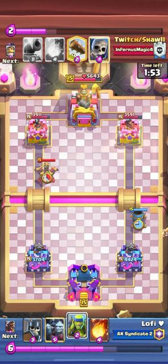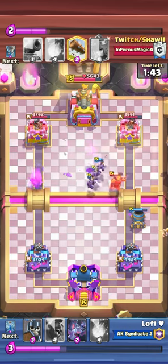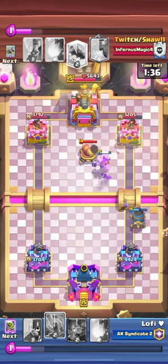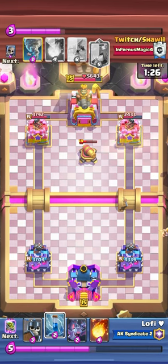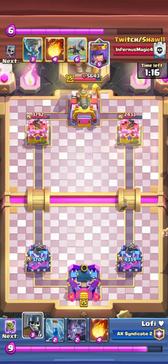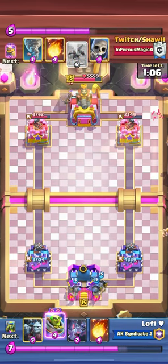We both played xbow and mortar at the bridge. I was thinking he shouldn't have enough elixir for my minion horde - my minion horde actually killed his xbow and my mortar is still alive. I tanked the knight with my hog so my mortar can still get shots. My mortar gets a lot of shots and I'm up by about 1300 HP. But this kind of damage is barely enough because in double elixir he's gonna defend everything - he'll have enough elixir to fireball and tornado my bait cards.